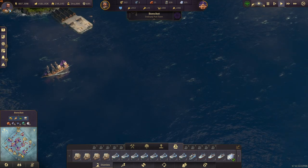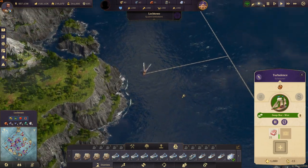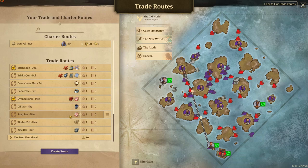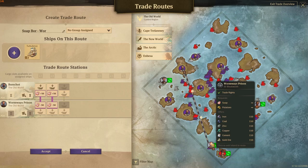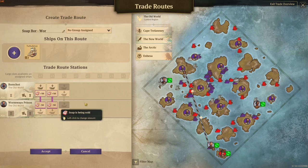And if you want to create a steady flow of income through that, you can dedicate an island to produce tons of soap, create a small trade route like I did here, and then you will get a lot of money just like that — just for selling soap to Eli Bleakworth.